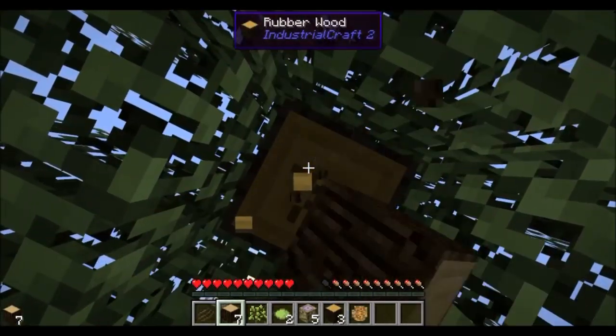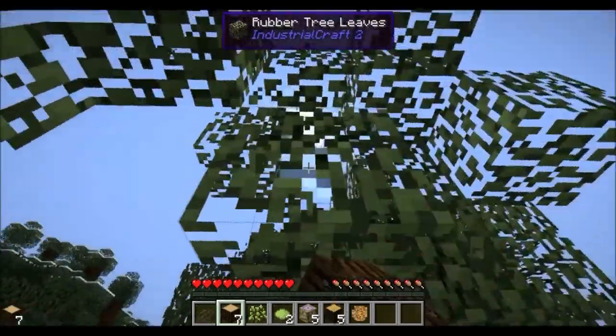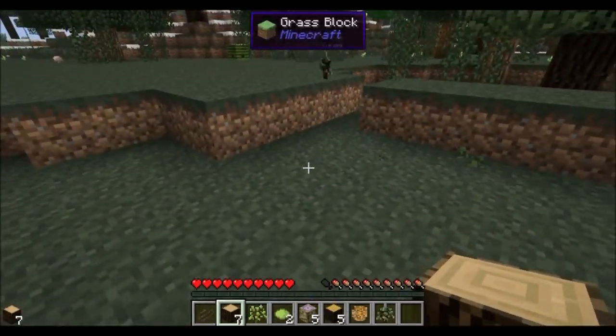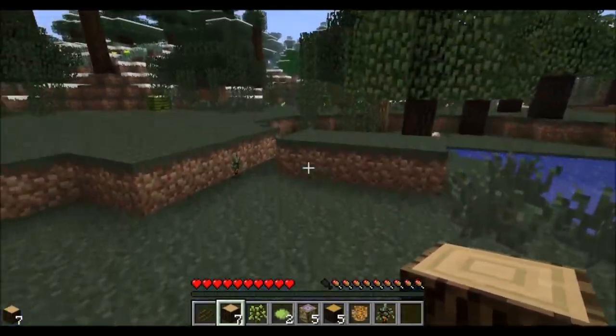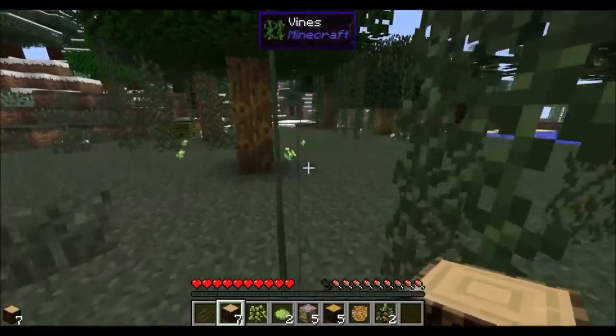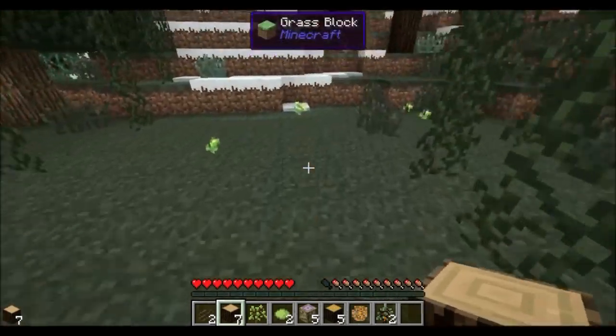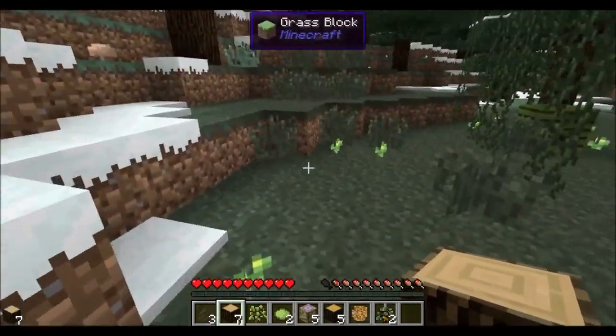Getting IC2 rubber tree saplings, because I do much rather prefer IC2 rubber trees over - what's the other mod that puts rubber trees - Mine Factory Reloaded. What a convenient tree just sitting there.